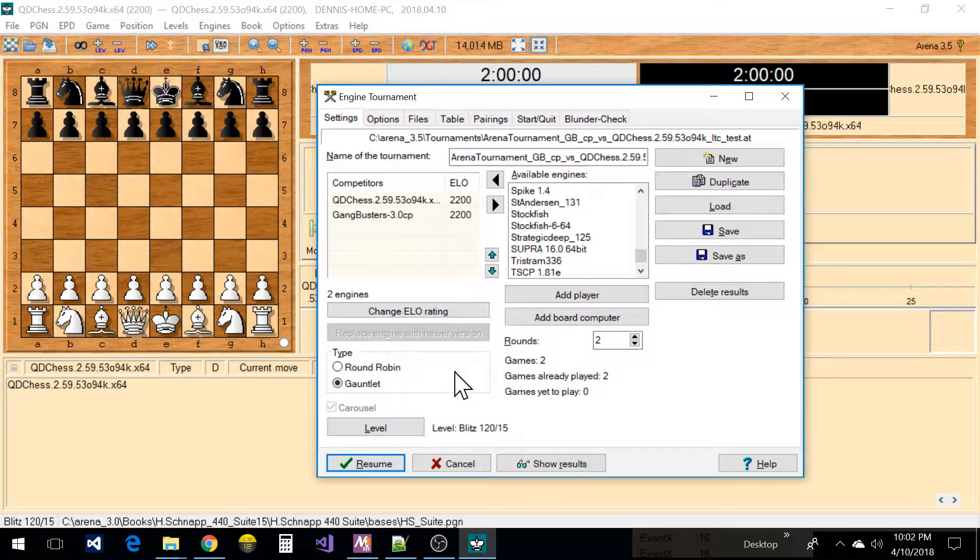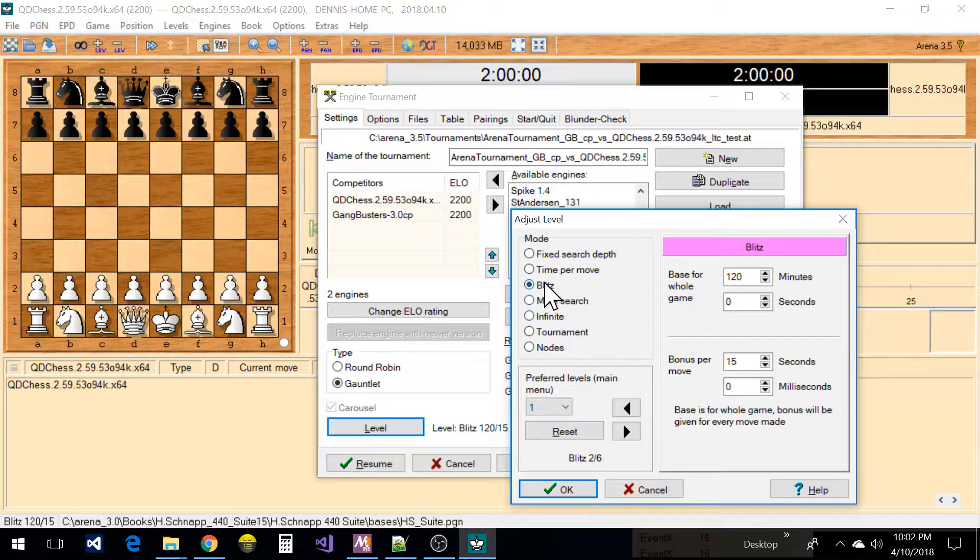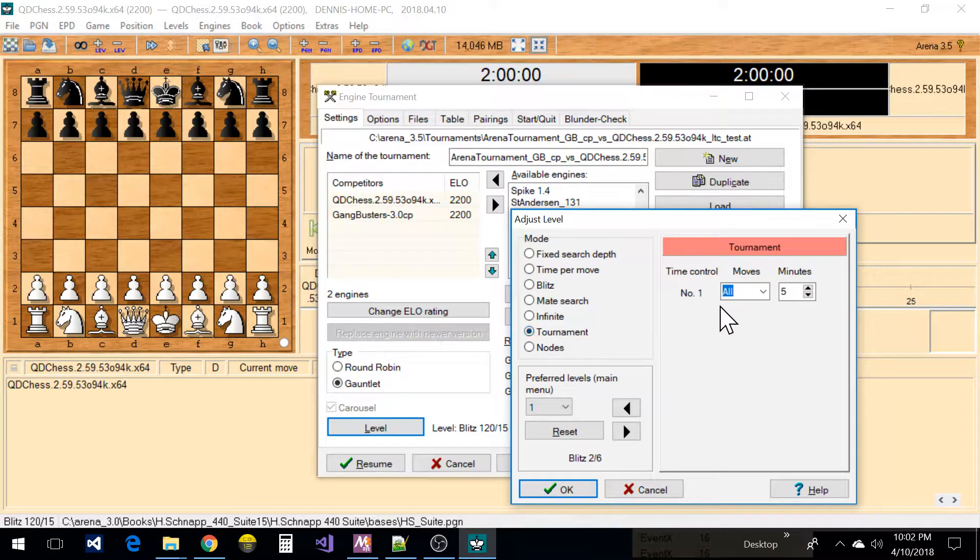I could set the level — right now it's set for blitz. I set the base minutes to 120, which is two hours, and then the bonus I set to 15 to match up with what TCEC has for a long time control. You can also do tournament time controls — so many moves in a minute.